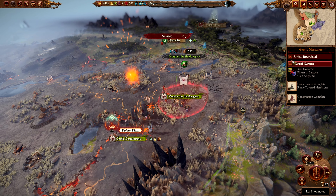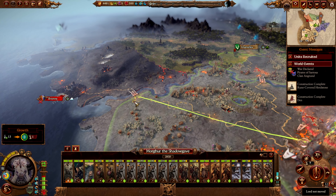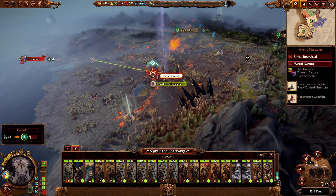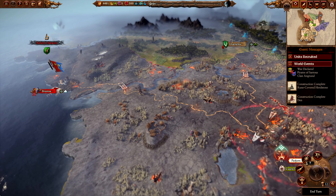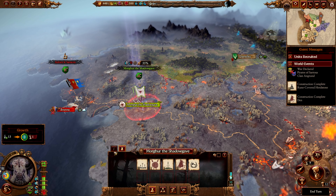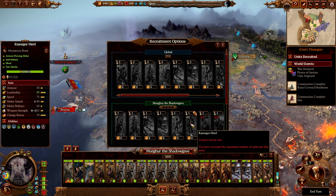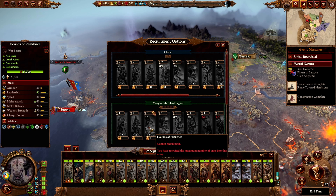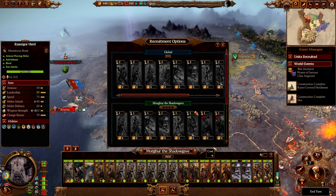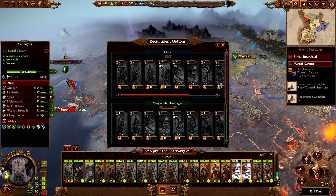Alrighty, new turn. Morgur is going to continue his movement up to Brion. We now have this new building, so we're going to have plenty of things we can recruit. Let's have a look at our recruit pool. From Morgur himself, we are going to get some Razor Gorge. And I think I might grab the Hounds of Pestilence over these Beastmen Warrior Hounds.